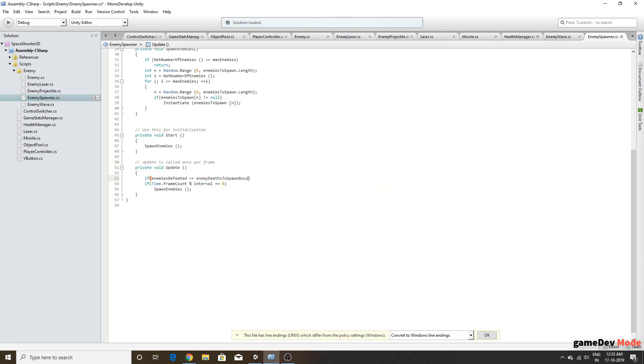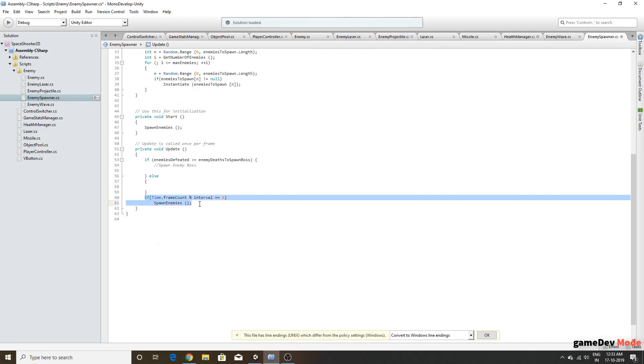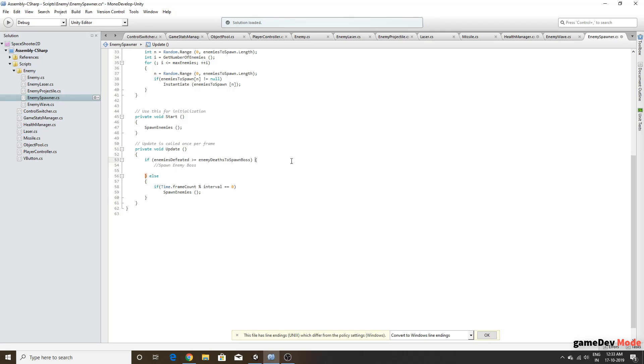Once 'enemiesDefeated' is greater than or equal to 'enemyDeathsToSpawnBoss', we call 'SpawnEnemyBoss()'. Otherwise we go into the else branch and spawn regular enemies. We want SpawnEnemies to run only once. Now let's create the private void 'SpawnEnemyBoss' method.